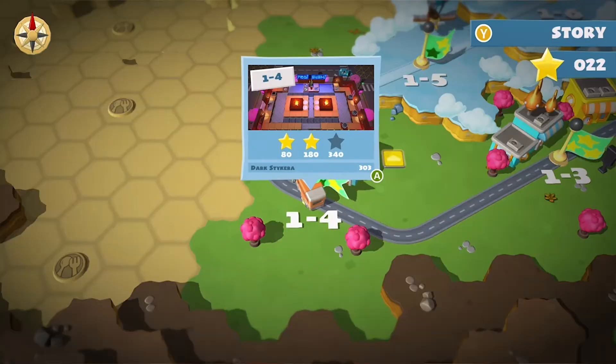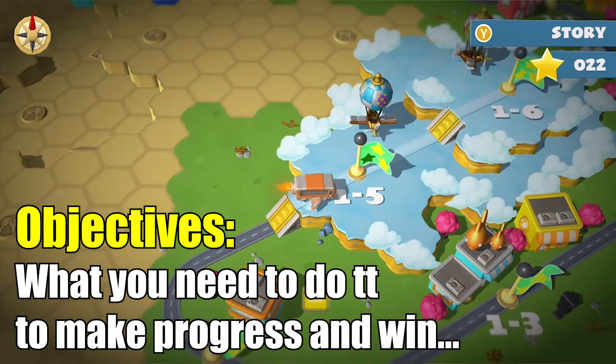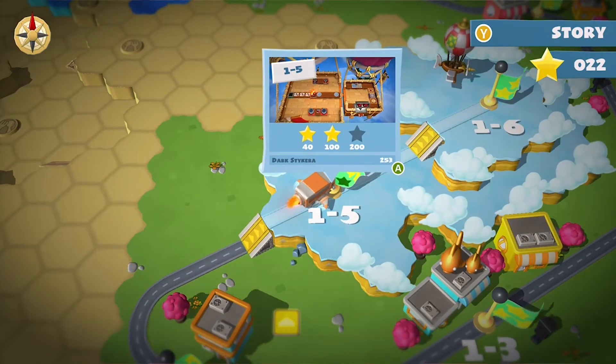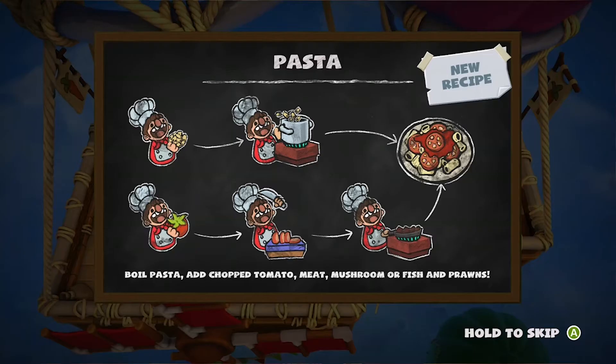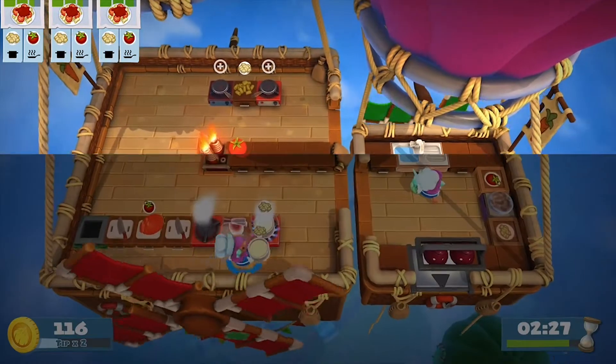In Overcooked 2 the objectives are clear. A video game objective is what the player needs to do to progress through the game. In this game it's prepare food by mixing ingredients. At the start of every level the player is shown which ingredients they need to mix to make which food. This information is also reinforced in game.